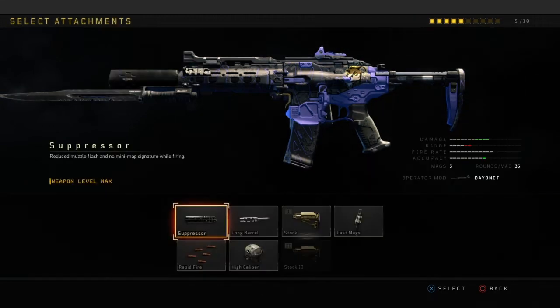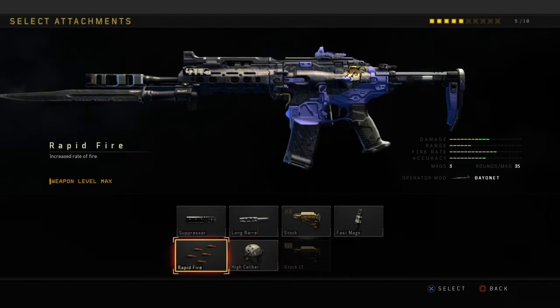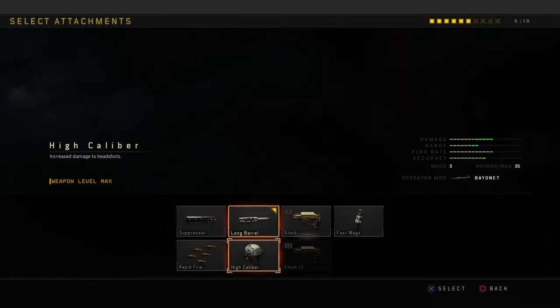For the Vapor, the operator mod is the bayonet. You can see it under the gun stats with the damage and other info — it says 'operator bayonet' so you know which one it is.